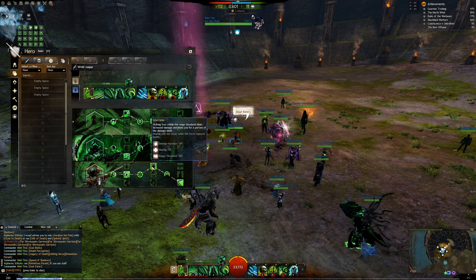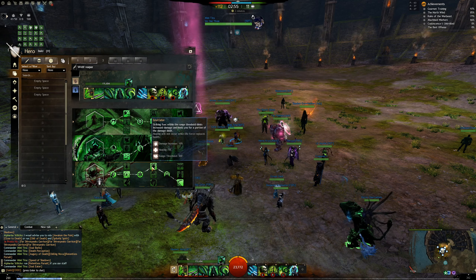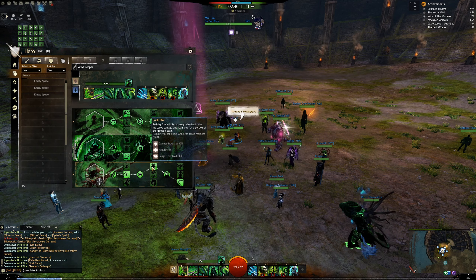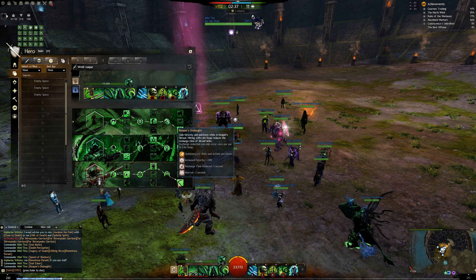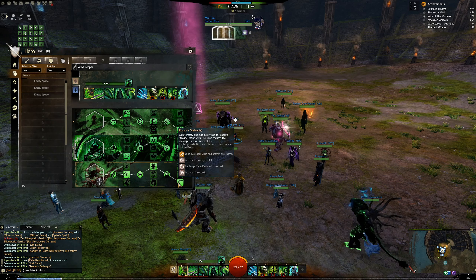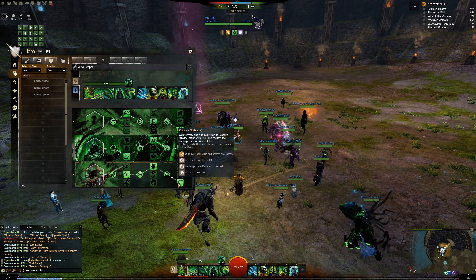You can run Relentless Pursuit if you run Staff and need it. From the second row, take Soul Eater — it's simply more damage, and more damage is good. From the last row, you run Reaper's Onslaught. This skill gives you Ferocity and Quickness while in Reaper Shroud. So you gain +300 Ferocity from Soul Reaping's Death Perception, and additional Ferocity from Reaper's Onslaught — in total while in Reaper Shroud you gain +600 Ferocity. For example, I go from 228% to 268% crit damage — a 40% critical damage increase, which is quite significant.